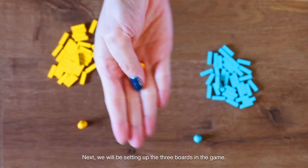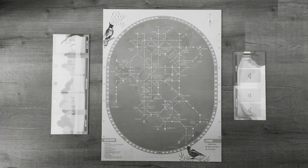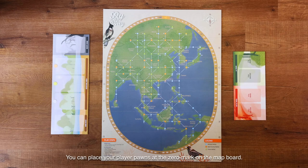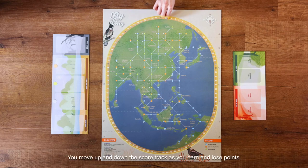Next, we will be setting up the three boards in the game: the bird board, the map board, and the event board. You can place your player's pawns at the zero mark on the map board, and move up and down the score track as you earn and lose points.